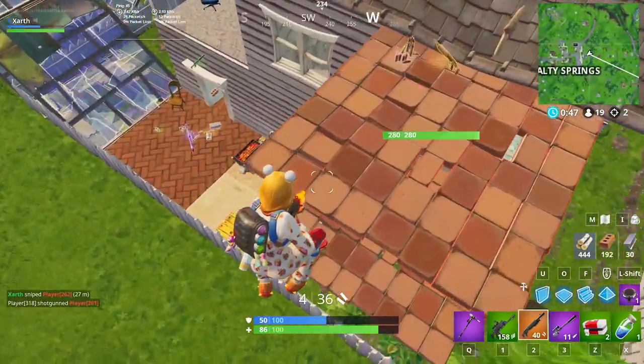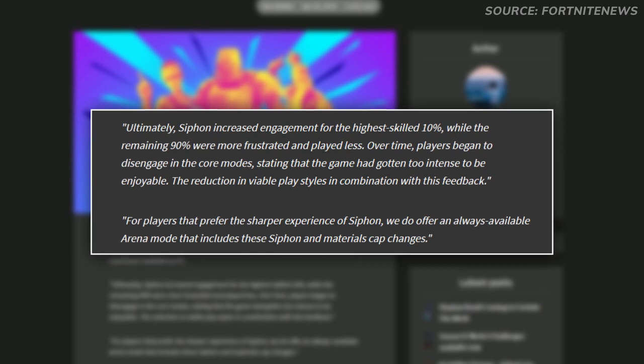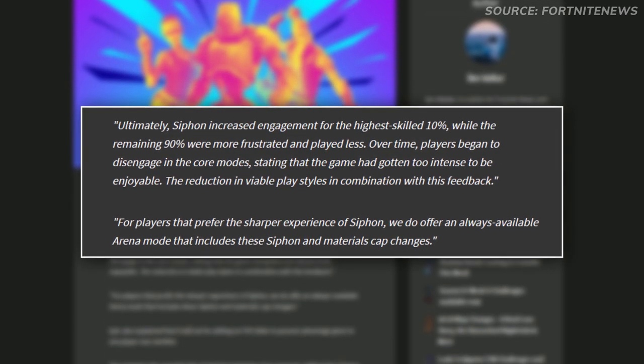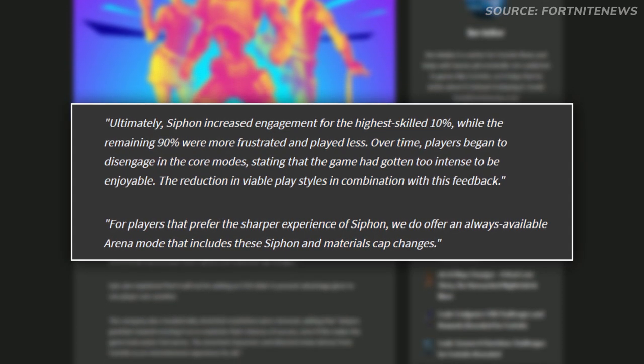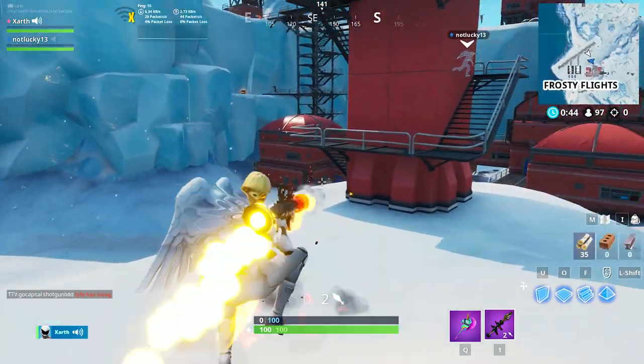It became quite evident that the majority of Fortnite fans hated this change. The way Epic dealt with this, however, was simply by making a statement claiming that the majority of players did not like Siphon in the game — yet they provided absolutely no evidence or proof for their claims. Meanwhile, the Fortnite community had gathered enough information to debunk this claim. To us, it appears that Epic is out of touch with the Fortnite community completely.